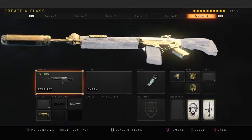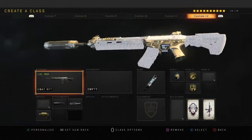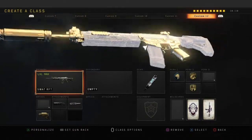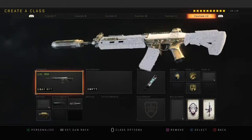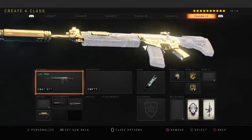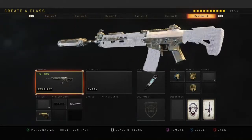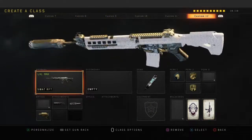I'm just now getting into Dark Matter, but the setup is suppressor, long barrel, stock, with Gung-Ho, Dexterity, and Scavenger. We got a flawless game and we may or may not have gotten the nuke, guys. I'm gonna let y'all see how that went down for yourselves. I hope y'all enjoyed the video — peace out.